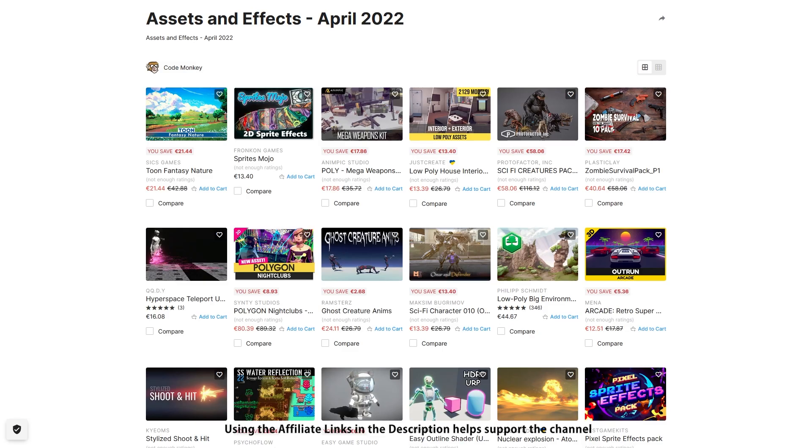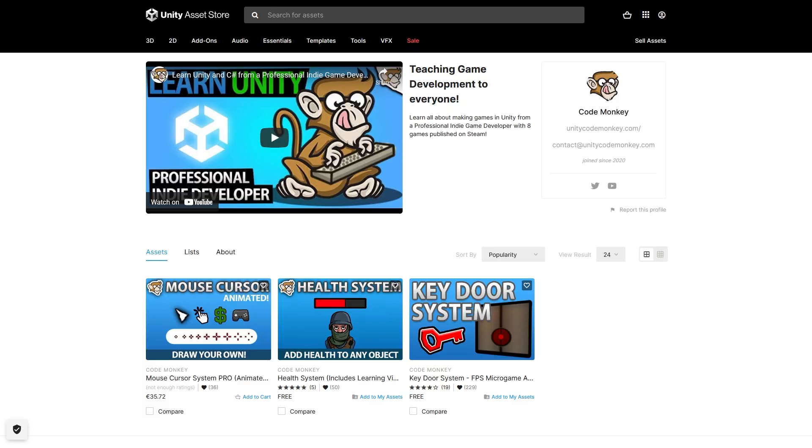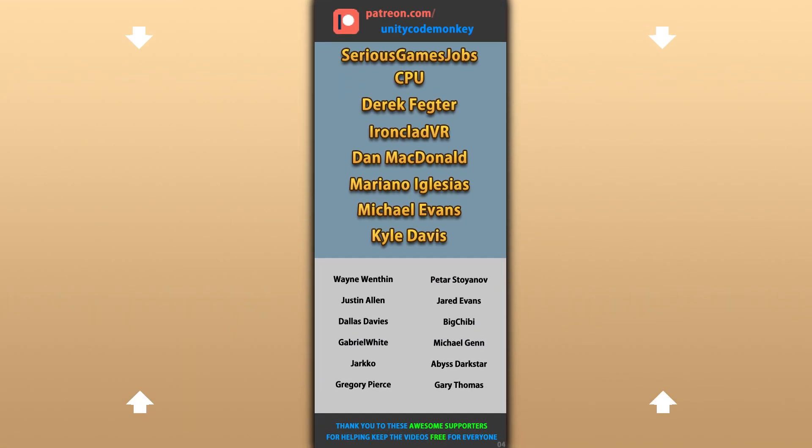Alright, so those are my top 20 new assets on the Unity Asset Store for April 22. Don't forget to sign up if you're interested in my turn-based strategy course, and also check out my own free and paid assets on the store. Hope that's useful — check out these videos to learn some more. Thanks to these awesome Patreon supporters for making these videos possible. Thank you for watching and I'll see you next time!